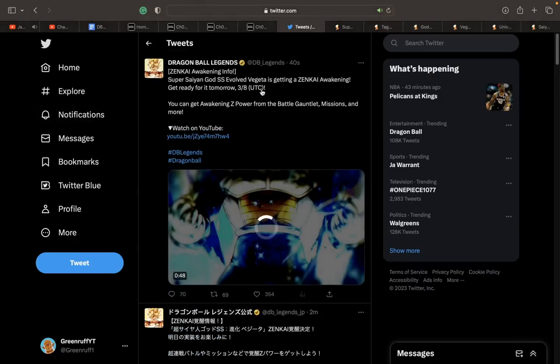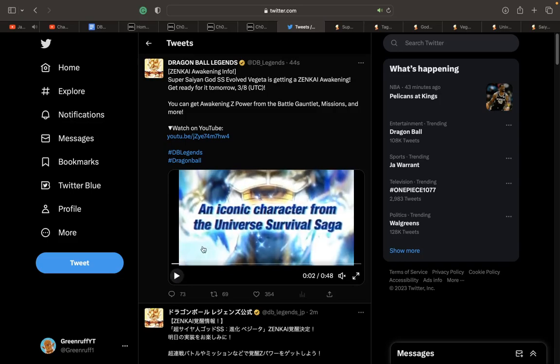was actually Rose — her LF Zenkai. And we got the next one, the new one — you guys can see it — Super Saiyan God Super Saiyan Evolved Vegeta is getting a Zenkai awakening.